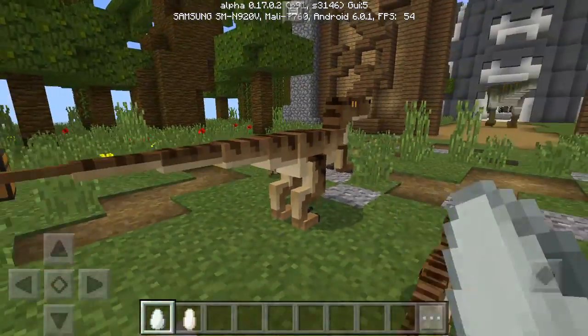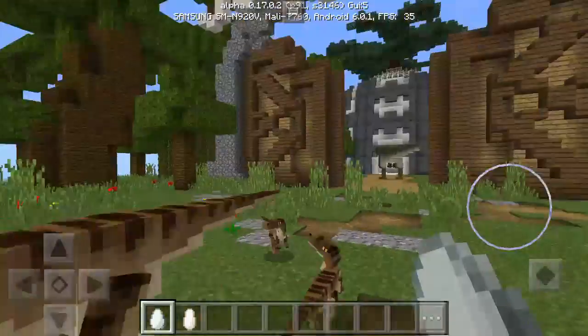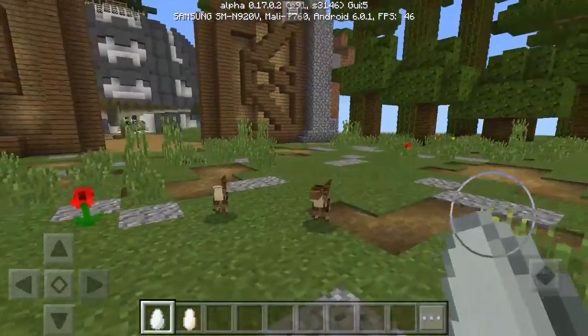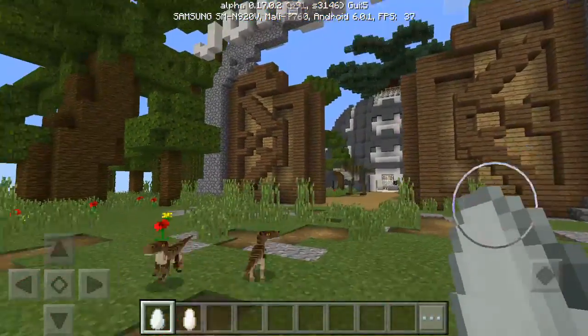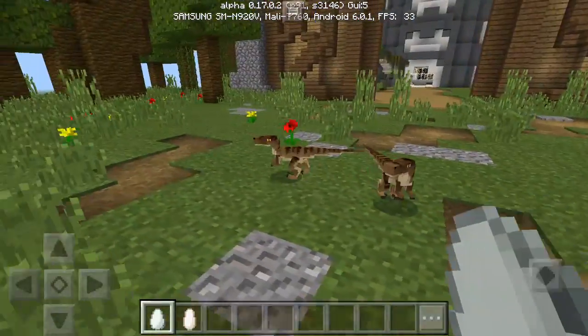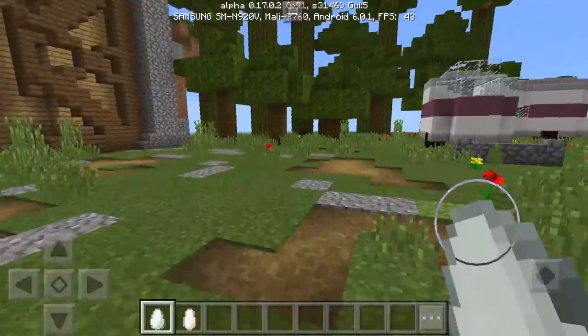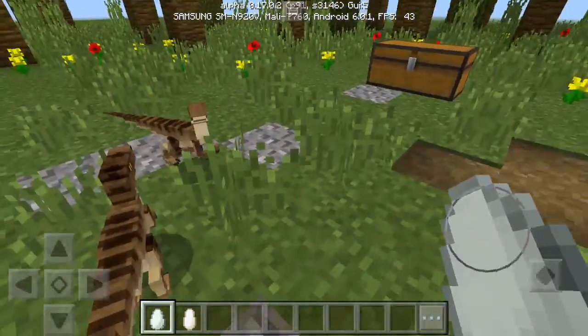So if we spawn a pig, it will be a Raptor — as you can see, it's pretty cool. And I'm also in this Jurassic World map for the video, because it's dinosaurs, and I decided why not — let's use a Jurassic World map for this.